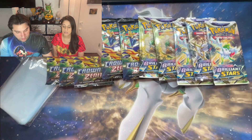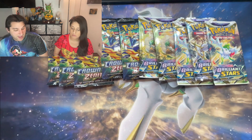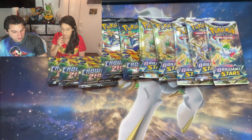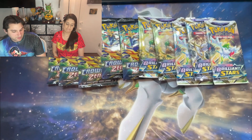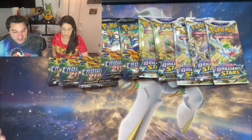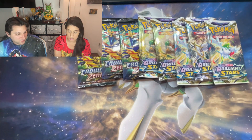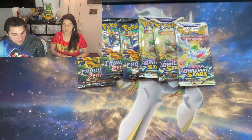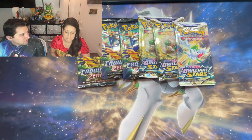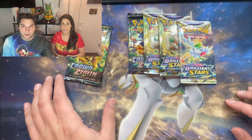We have five packs of Crown Zenith and five packs of Brilliant Stars. Typically you're gonna get two Crown Zenith and then you can either choose one more Crown Zenith or three Brilliant Stars — you choose. So wait, how many can I have? You're gonna get five, so pick any five. Okay, two of those, two of those, and now — do you want one more Crown Zenith or one more Brilliant Stars? I gotta go Crown. I figured that was gonna happen.